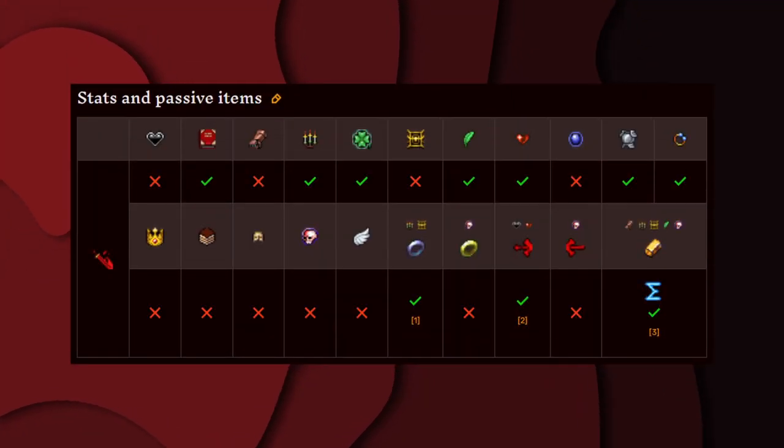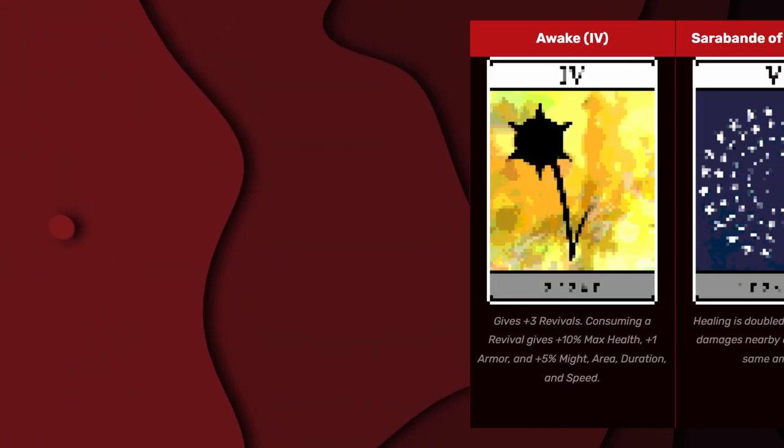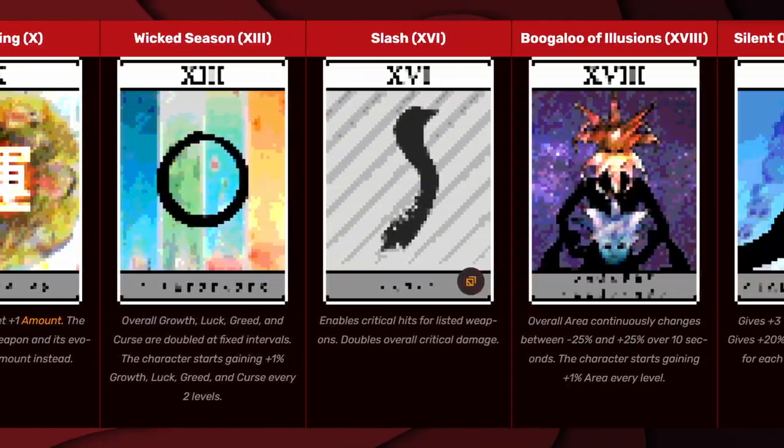These are all the stats and passive items that affect Muramaza. And these are all the arcana that affect Muramaza.